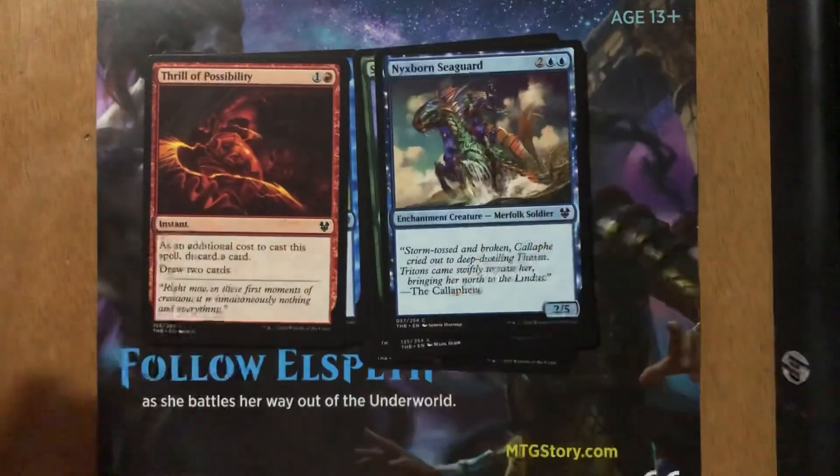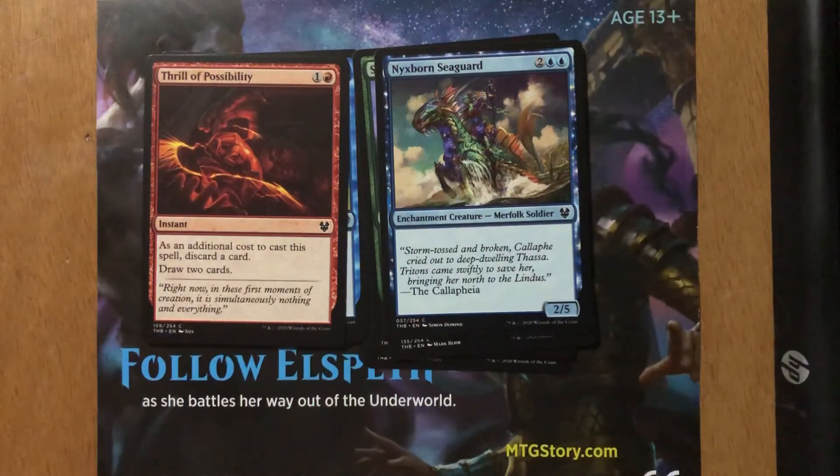Thrill of Possibility — one and a red, Instant. As an additional cost to cast this spell, discard a card. Draw two cards. This was in Throne of Eldraine and is now reprinted in Theros Beyond Death. The cool thing is it's an instant now. Tormenting Voice had the same cost but was a sorcery. With it being instant I think it's a little bit better, and in mono-red or aggressive builds it's something I would definitely play — pitch a land, draw a couple of cards.